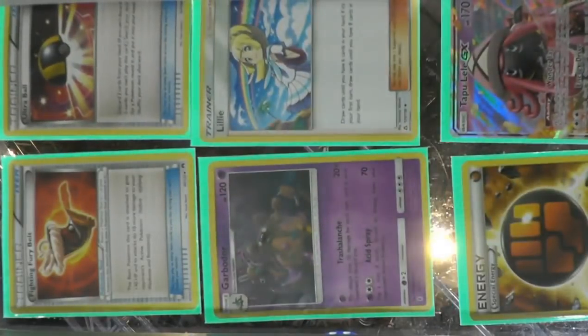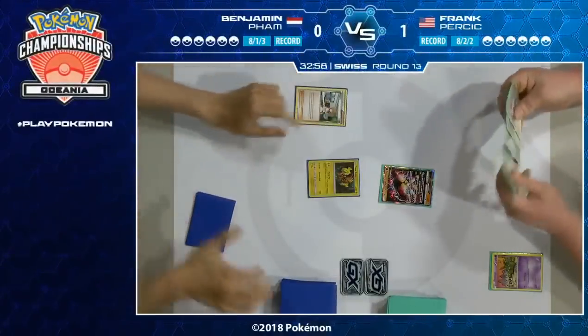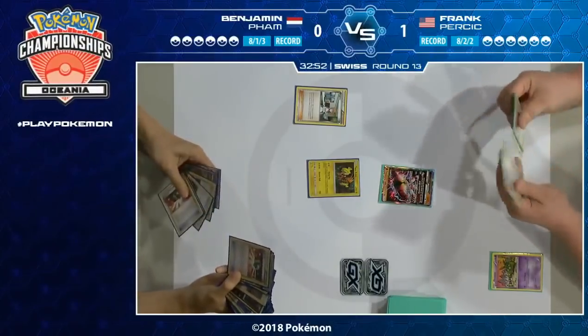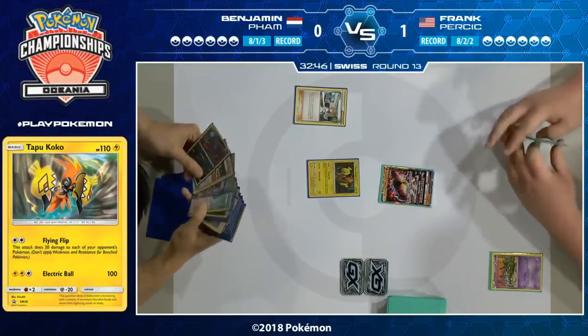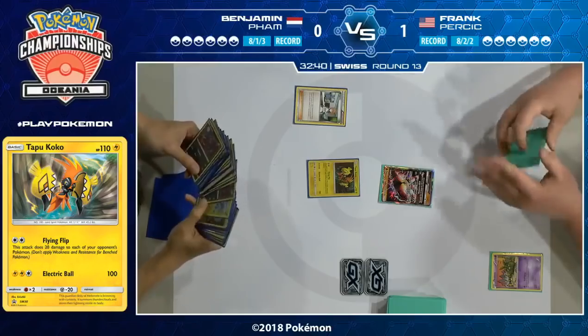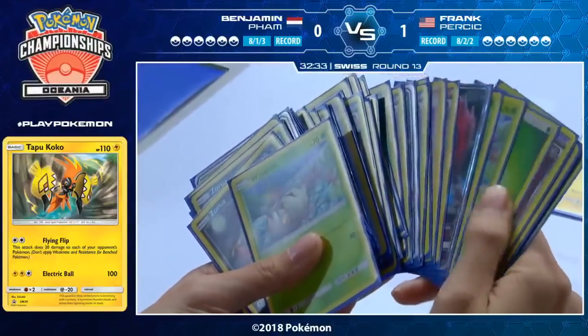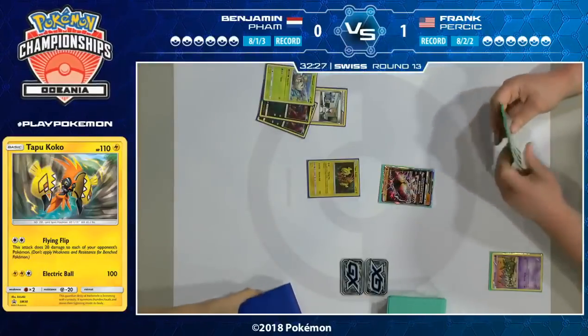Looking over at the prize cards — nothing too big for Benjamin. On the other side for Frank, we see his one Lillie in the prize card, so if he decides to play his hand low and aim for Tapu Lele to fill his hand, that's not going to be an option. Benjamin has his perfect supporter — that Bridget — and that's why he always starts with it. In a deck like Zoroark GX you can run four Bridget: firstly you need to get out your Zoroarks, but also when you run into Bridget late game it just becomes excellent trade fodder. You can put it into your discard pile and draw two new cards without worrying about deciding between cards you might really need.